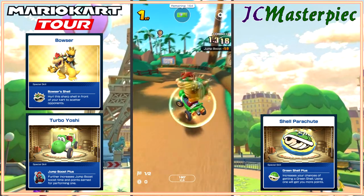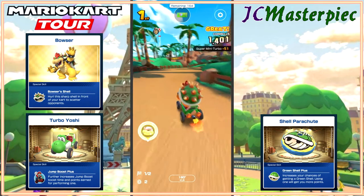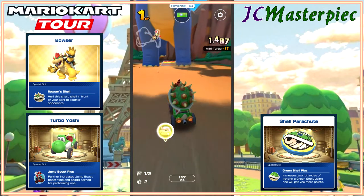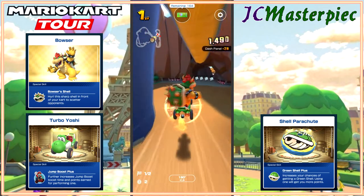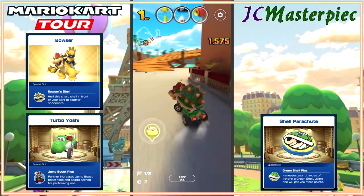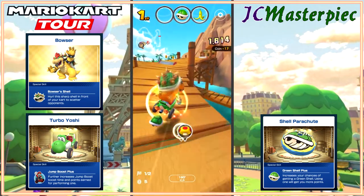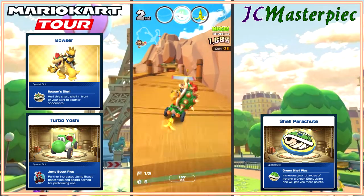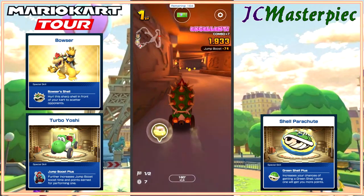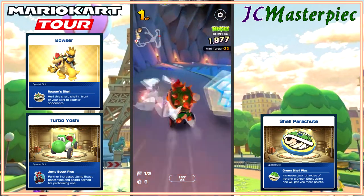Starting off in pole position here — that's always nice. It makes it a lot easier to get an early lead when you're right at the front. Going to catch that item. Coin and jump, coin and jump — excellent combo. Wasn't able to keep it going, but starting the next combo.